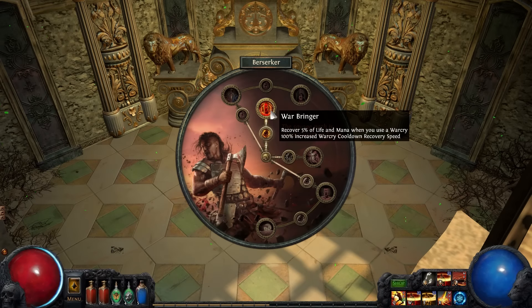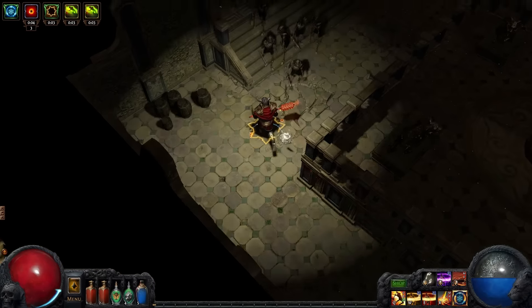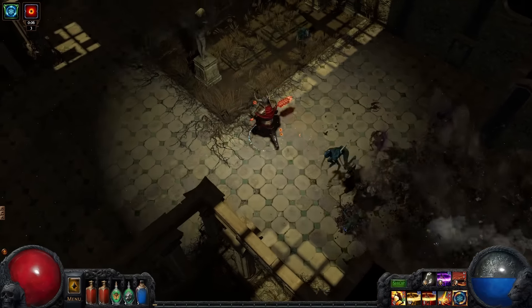With Warbringer, Warcry skills can be used more often and will also restore life and mana. This means you can more easily use two different Warcries like Enduring Cry and Abyssal Cry, as their durations will now extend well beyond their cooldown.